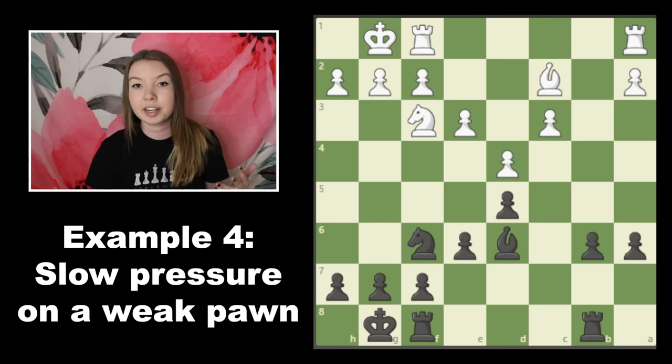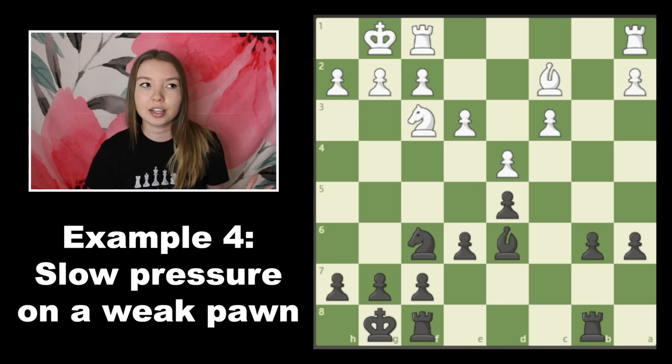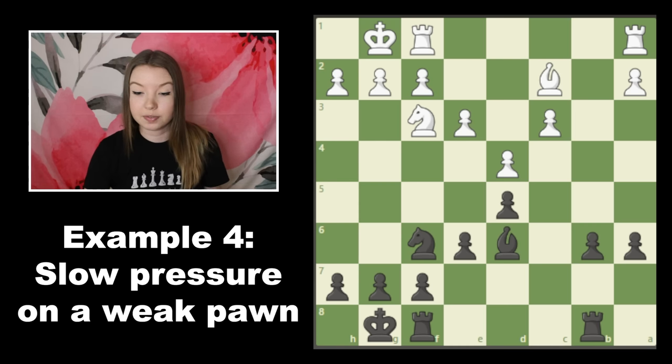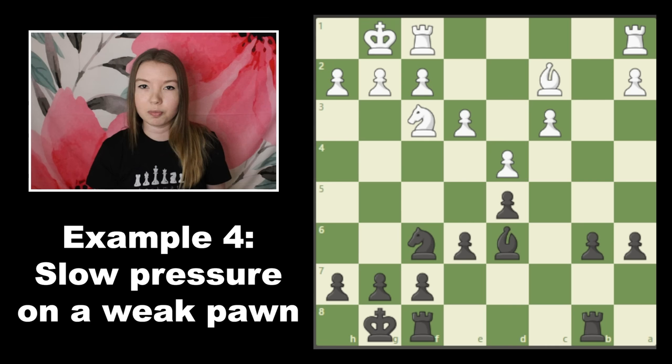So far we've looked at a lot of big exciting plans where we win pieces or threaten checkmate, but in a lot of middle game positions it's going to look more like this — very quiet, very closed, no real tactics. Even though the position might look like it's going to be a draw and we'll just slowly trade down pieces and pawns, it's really not that simple. You often want to keep your pieces on the board to create as many opportunities for complications as possible, and again we're going to be looking for targets and mobilizing our pieces toward attacking that target.